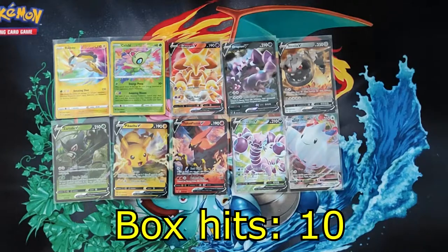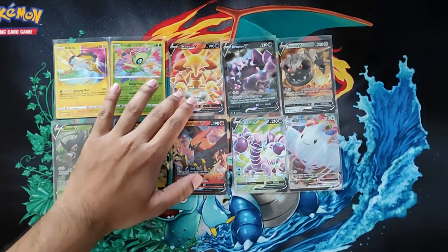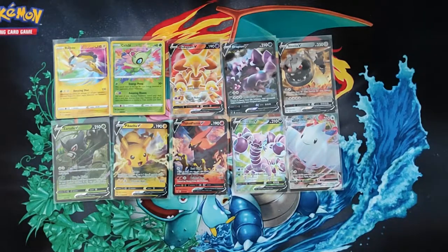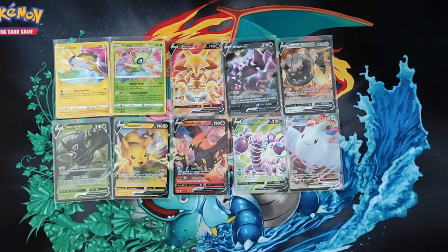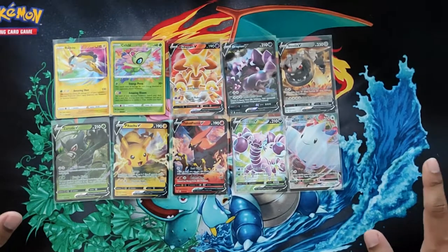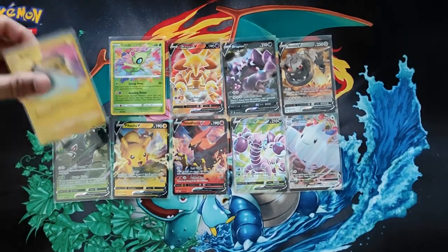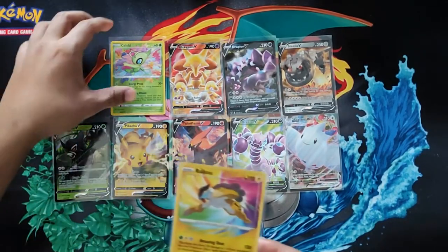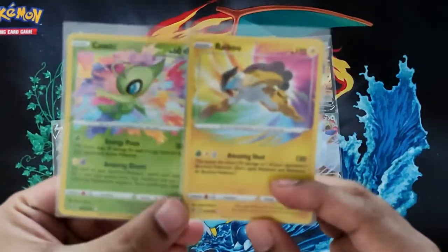This is box number one out of the second case — the other was the first case. A nice even 10 hits: got the Alakazam full art and Drapion V full art. It's unusual to get two full arts in a box, but still pretty cool. There's also a V-Max in there, so overall a decent box — not the best, but pretty decent.